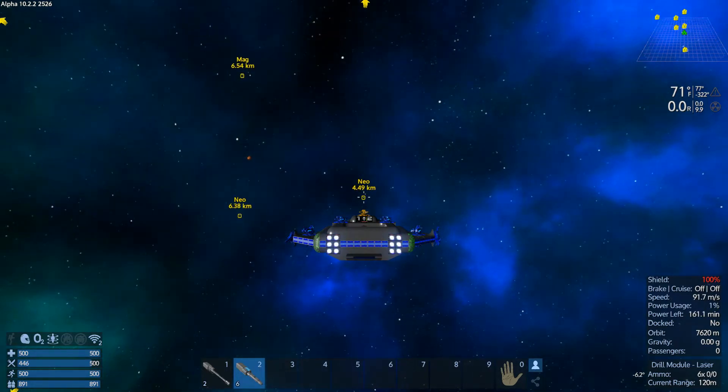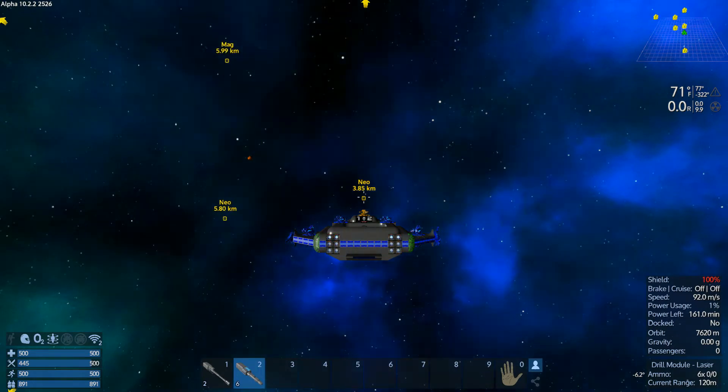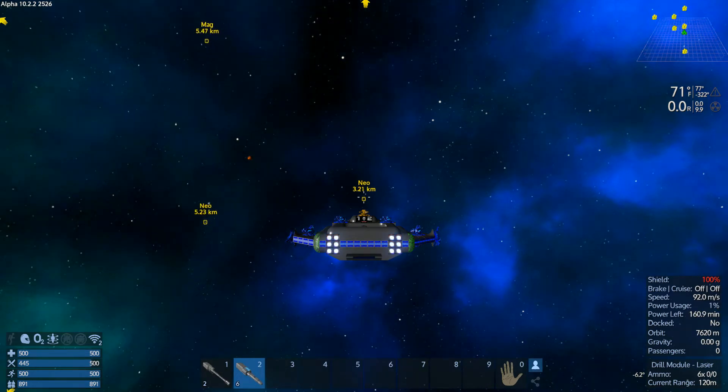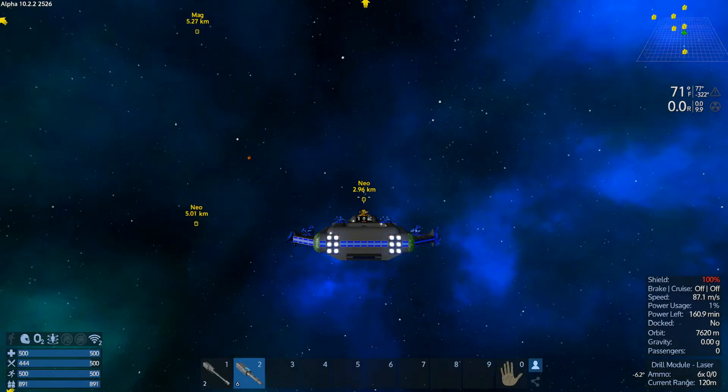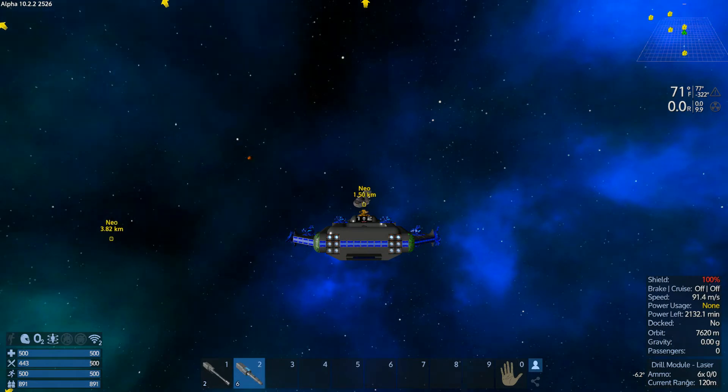The reason why I had to go against Echotium and Estium is because my defensive weapons needed it. And if you look down in the bottom right corner, you'll see my power usage is none — I have 2,132 minutes.